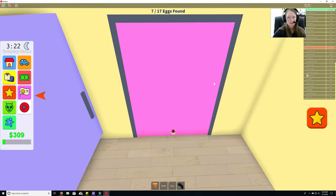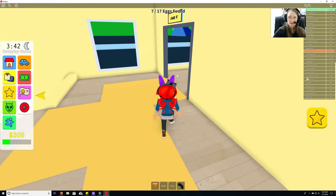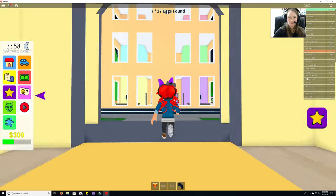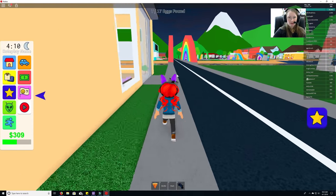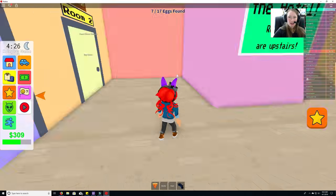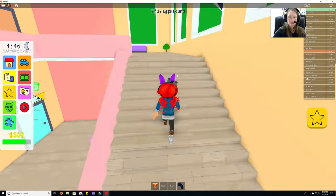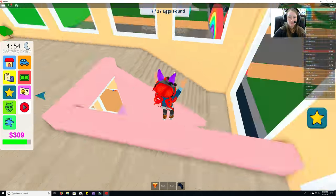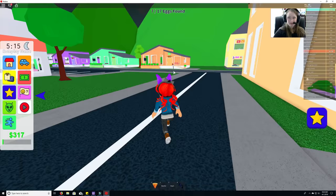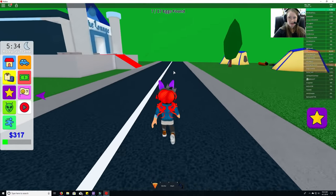Let's double-check the school — none in the science room, none in the art room. Let's check the hotel, even though these are all rooms you have to buy. No eggs in the corners there either.